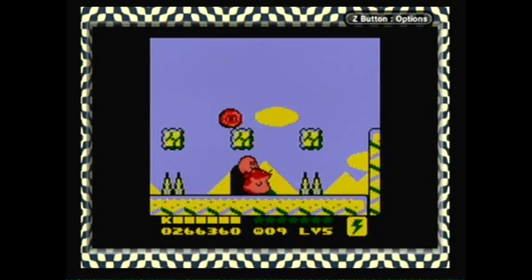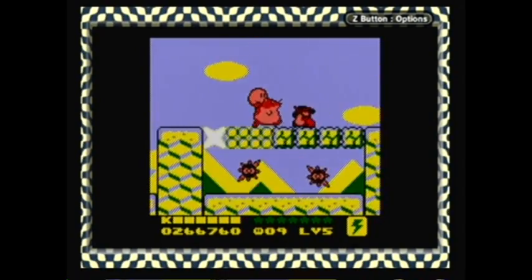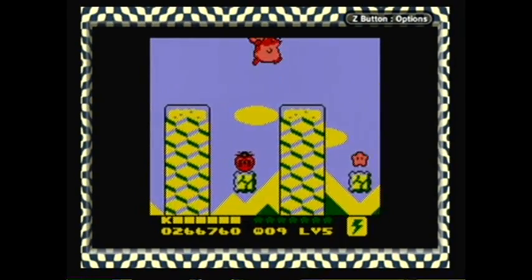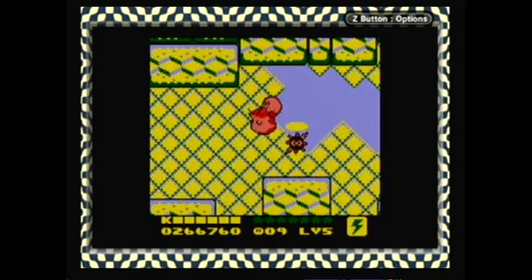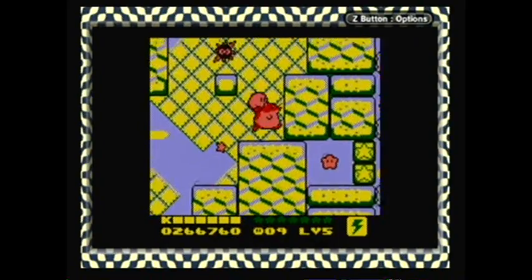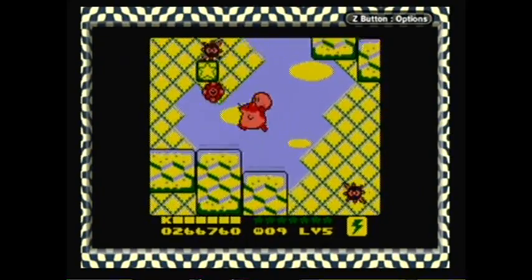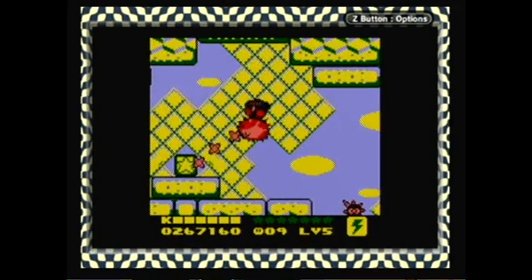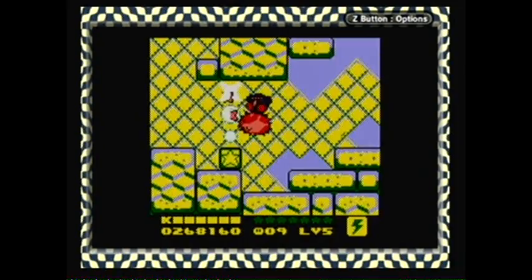Yes, much better. Rick is useful in the mountain area, because he was on the title card for this world for some reason. I don't know, but Rick is awesome, so who cares? Look at me just speed through everything at the speed of Hamster.